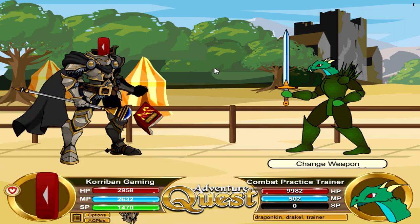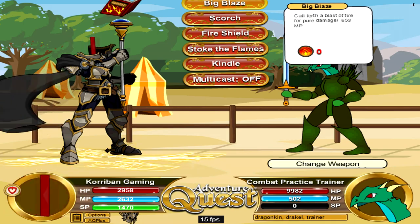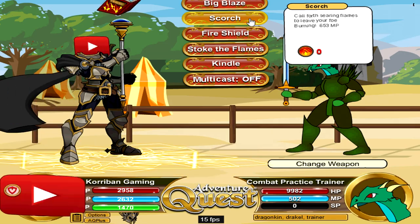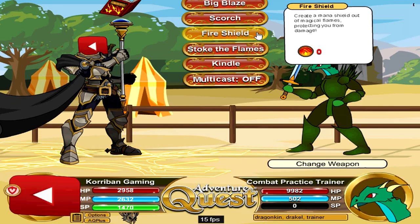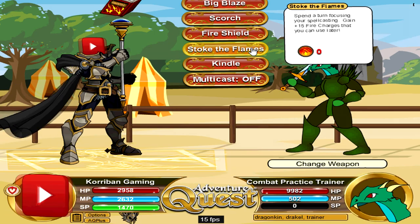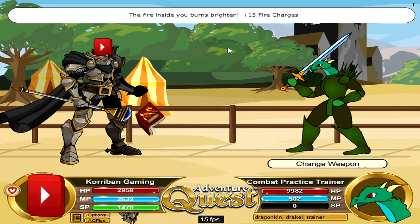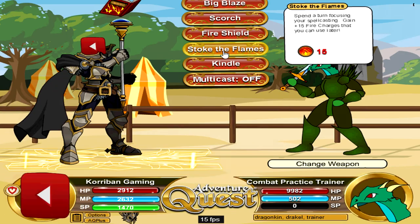This is your standard tome weapon inside of the game. It comes with 6 different options. The first is a standard fire spell. The second is a weaker fire spell that inflicts burn on your foe — you can stack the burn to inflict a lot of damage. Next is fire shield, which is basically a mana shield, so most of the enemy's damage will be directed to your mana if you cast it. Next is Stoke the Flames — this is where the brokenness comes in. By skipping a turn, you can gain 15 fire charges.